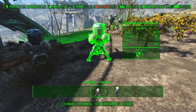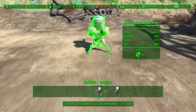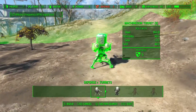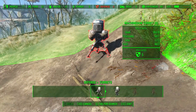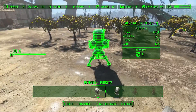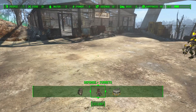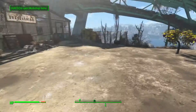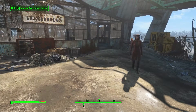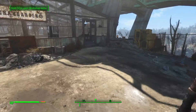Holy cow, they have 31 food here — how am I supposed to build enough defense for 31 food? I have no idea. We'll put one right at the corner of the place. Seems happy with that. All right, new settlement! How exciting — this is our settlement now.